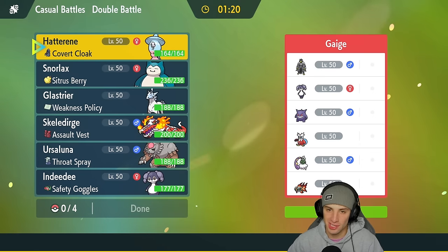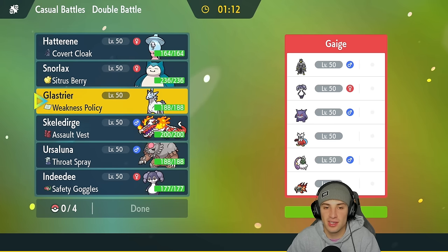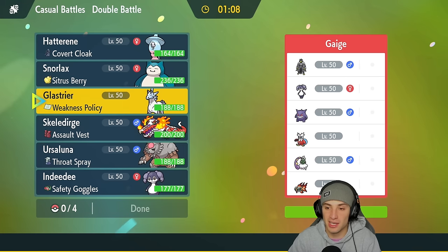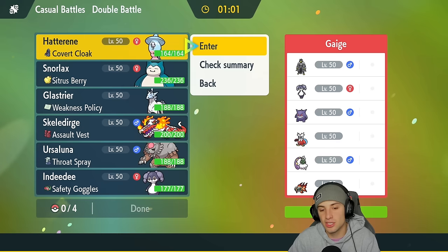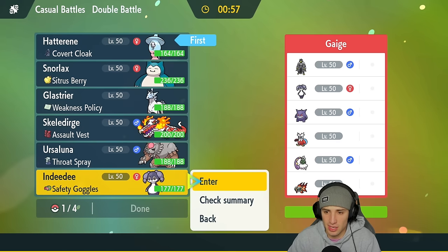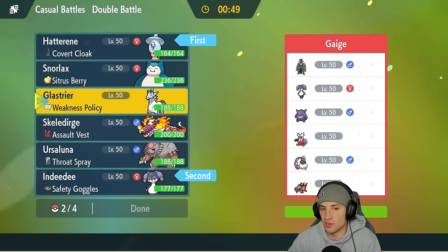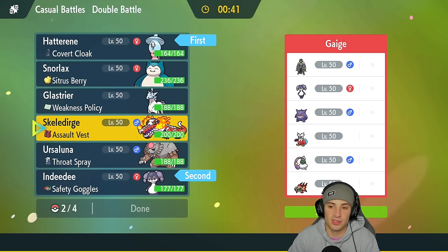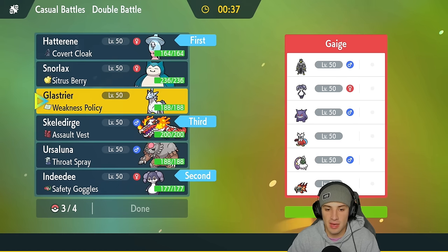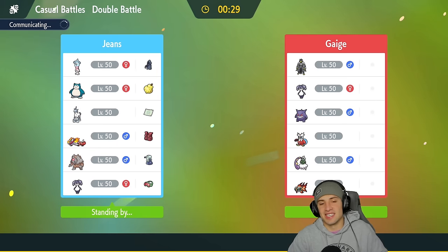Rough plays from us — we end up losing match one but it was close. Skeledirge got to plus three on Special Attack. The mistake was forcing Trick Room with Hatterene on like 50 HP instead of saving the Tera for later. Going into match two — they have a Gengar team. I'll go Hatterene and Indeedee for the lead, Follow Me into Trick Room. Bringing Skeledirge and Blood Moon Ursaluna in the back — Mine's Eye hits pretty hard. Locking it in, looking to go one and one.